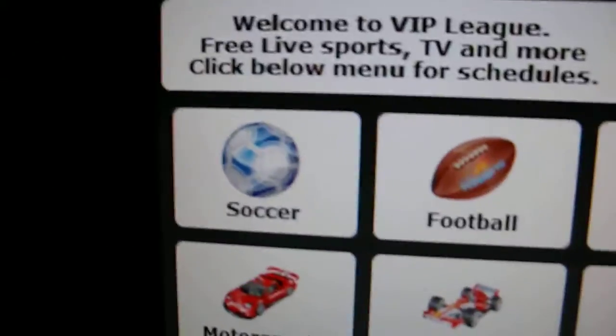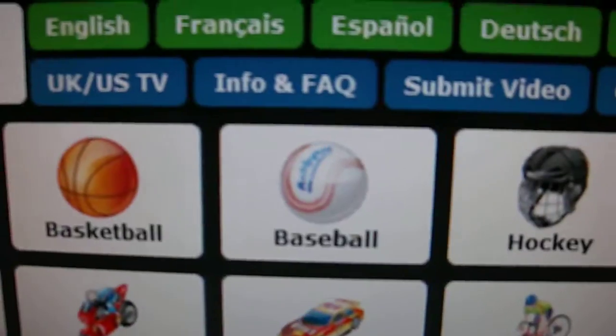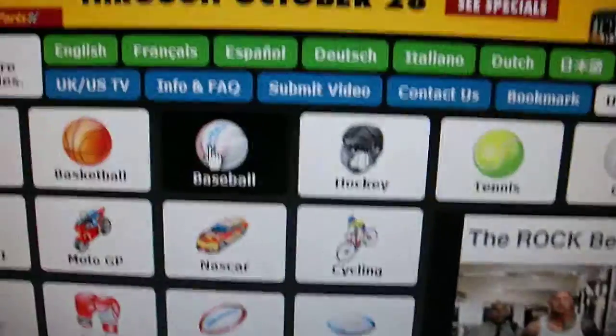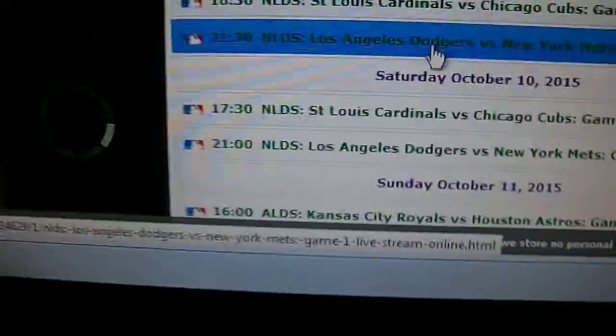Alright, VIP League — that's what you're going to see. Here are your categories. We're going to click on Baseball, of course. That's what it looks like, at least on a desktop. Click on Baseball.